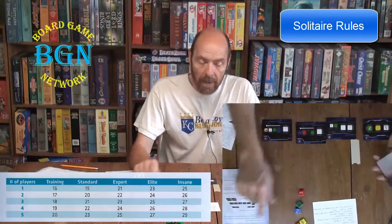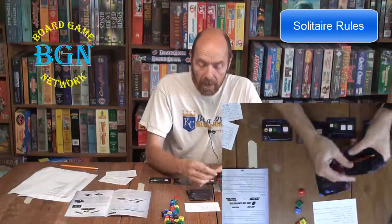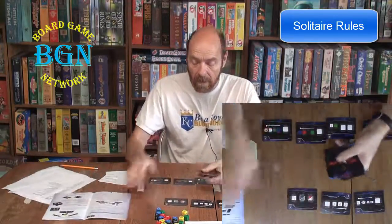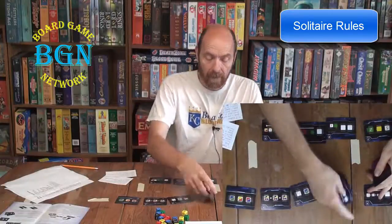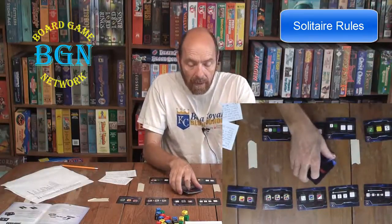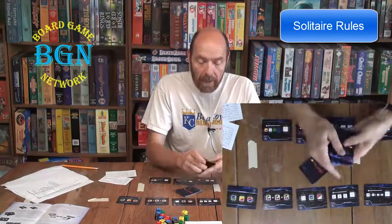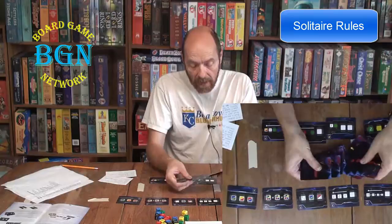For one player in training mode, I'm dealing a bomb deck of 16 cards. Then I deal five bomb cards face up in the middle of the table — those are available to work on. I shuffle the 11 fuse cards and take six of them at random to mix into my bomb deck. So once I defuse a bomb, it goes in the discard and I flip a new card to replace it, so there are always five available.